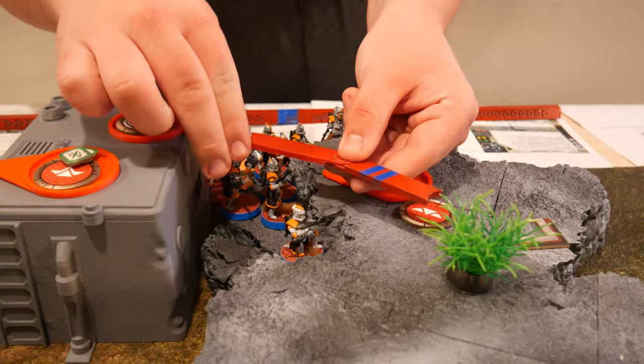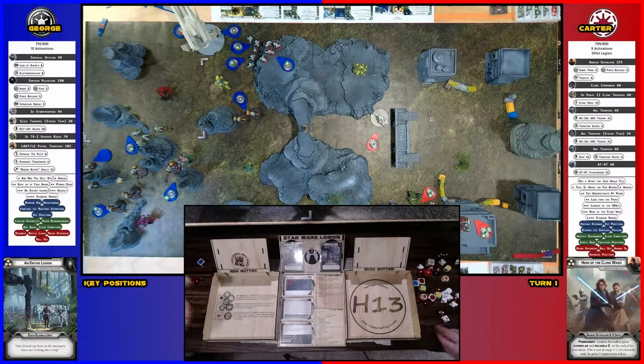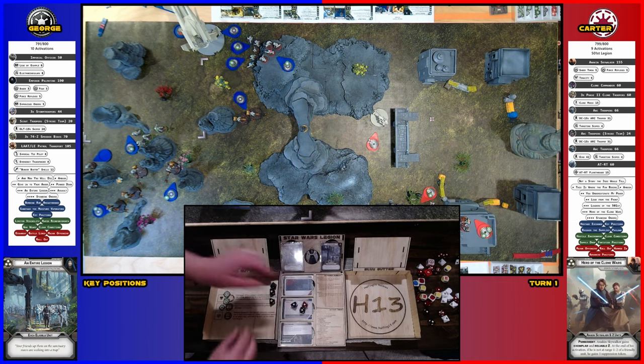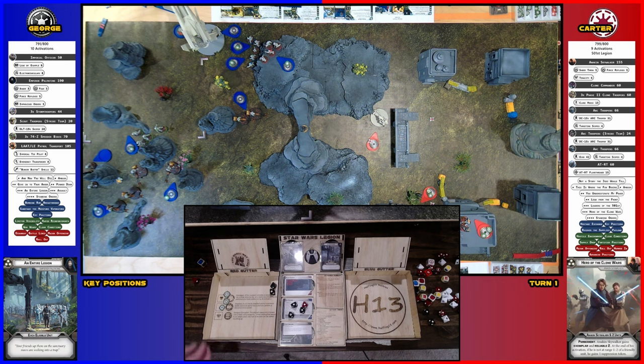I drew these arcs. They're going to move up to here, and then they're going to shoot at those speeder bikes. You have sharpshooters — do you have heavy cover there? I have a mountain. I'm touching the mountain. But I also have this if we count that, so you have light cover plus your speeder cover. But it's still just taken out of light cover, so I could re-roll them.